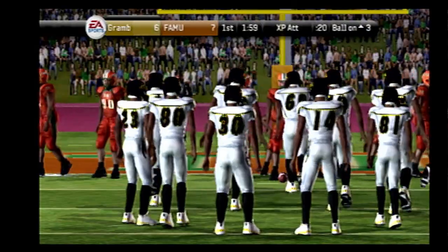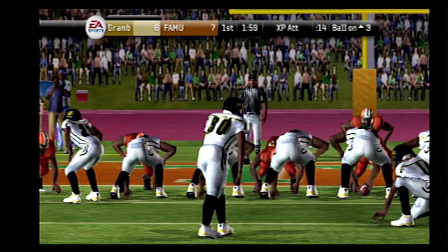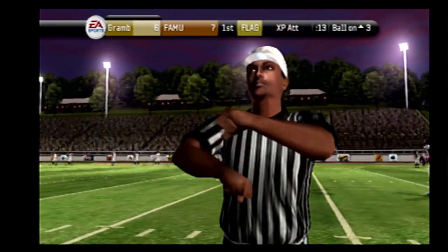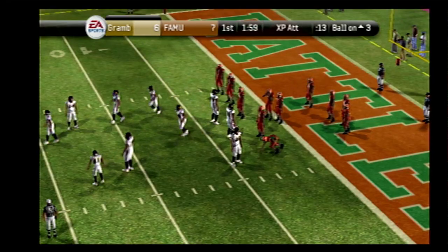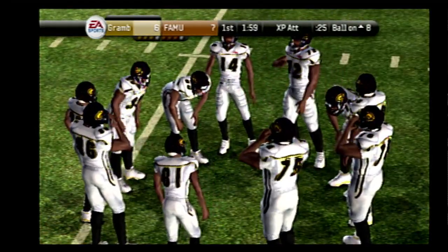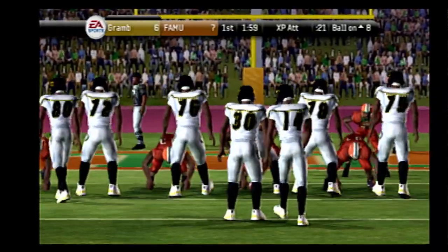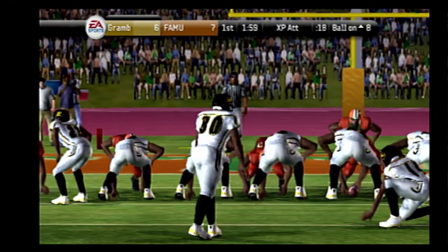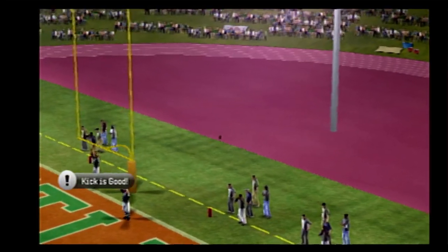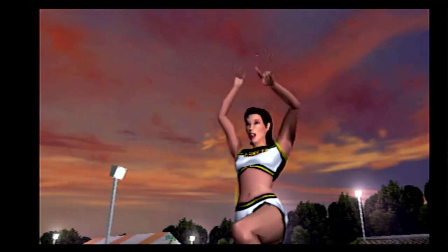Here's the PAT to tie this thing up. Looks like someone got a head start on the line. They'll go to work on the offense. They line up for the extra point and he makes the PAT. Less than two to go in our first quarter of play. The score: Grambling seven, Florida A&M seven.